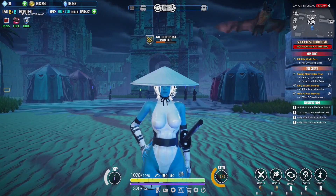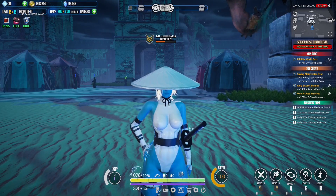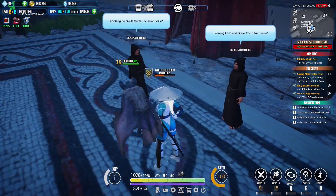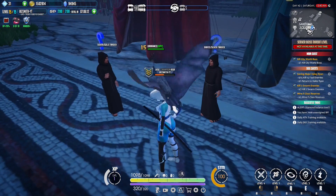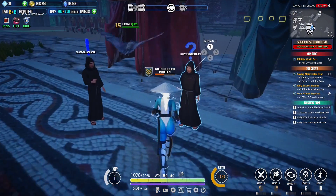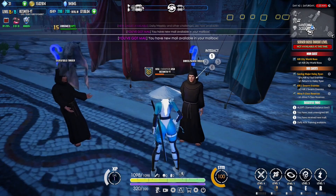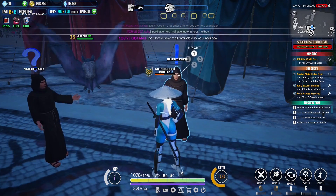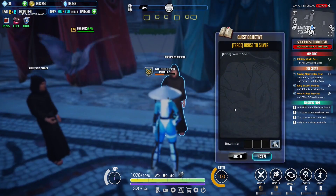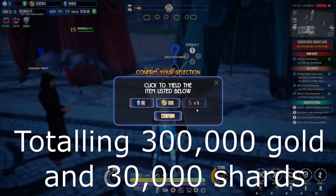Now about the gold bars — once you have 25 brass bars, you're going to come over to the center of Santonia Island and look for two monks. One is a brass and silver trader, the other is a silver and gold trader. It costs five brass bars to make one silver bar, and you need five silver bars to make one gold bar. This is going to cost you 5,000 shards and 50,000 gold per transaction of silver bars, and then another 50,000 gold and 5,000 shards for the one transaction of turning silver into gold.